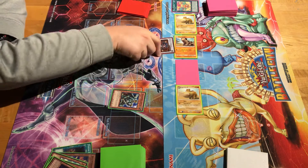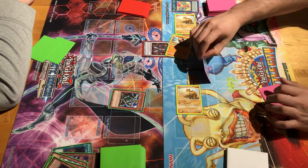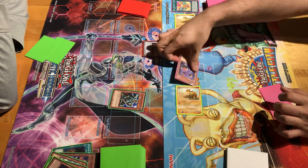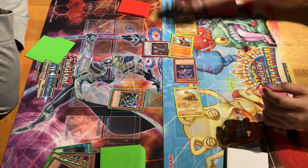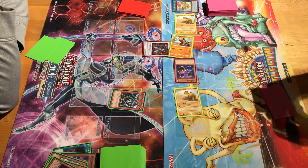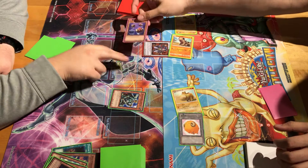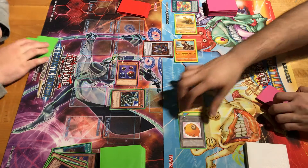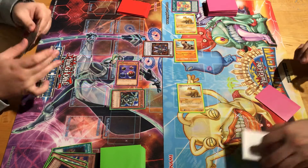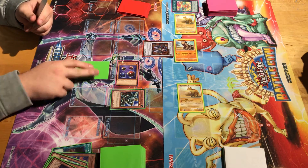Battle. Goyo attacks your monster. Flip — there it is. Special effect of Scape Goat — Scape Goat Token. Effect of Goyo. You pick — right here. Marauding Captain attacks your Ghost Token. My Hippos will save me. Main Phase 2, I'll set one card. Pass.